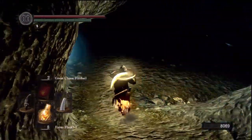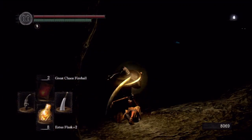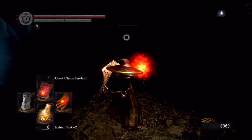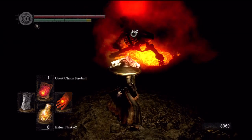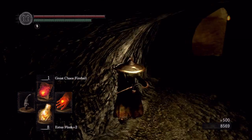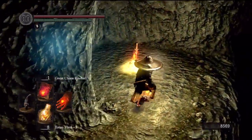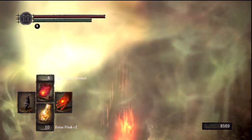Always have that skull lantern out and ready to go. There's a bone hound and a skull giant in this area. If you don't kill that giant, I believe he comes back when you go to the lower levels and just charges you. So if you don't want a nasty surprise later on, I recommend killing him.